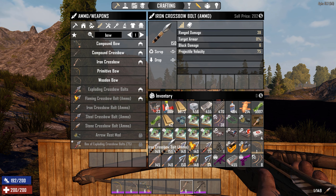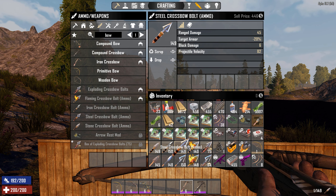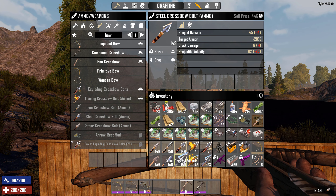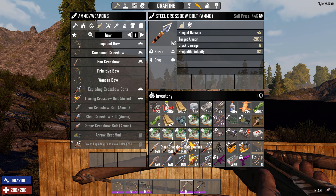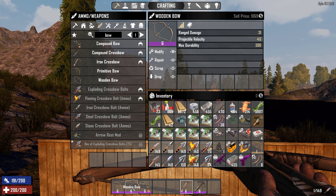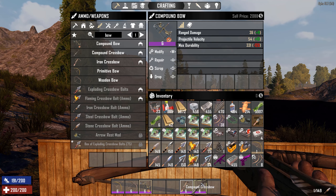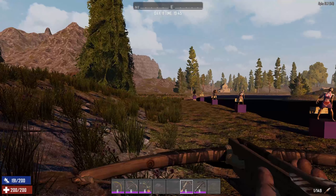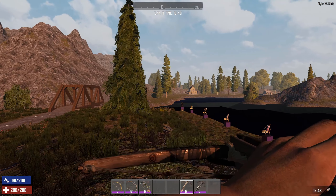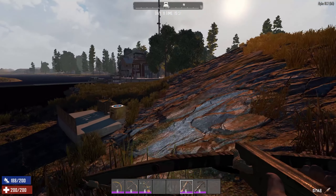Now for the crossbow. The iron crossbow uses stone bolts — bolts, not arrows. The stone bolt does about 7 more damage than the stone arrow. The iron bolt is 10 damage more than the iron arrow. The steel bolt is also better than the steel arrow. Both steel arrows and steel bolts have armor penetration, so if you're shooting armored targets like soldiers or demolishers, make sure to use steel bolts or steel arrows. So the iron crossbow does 38 damage vs the wooden bow's 31, and the compound crossbow does 47 vs the compound bow's 36. Crossbows are better damage but slower.